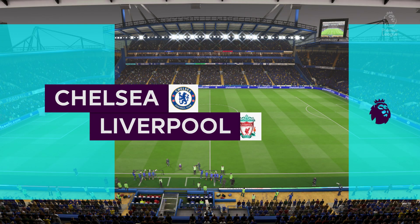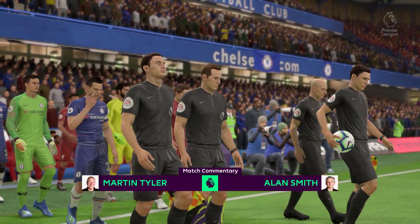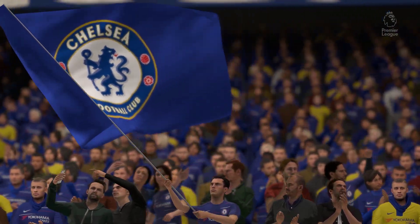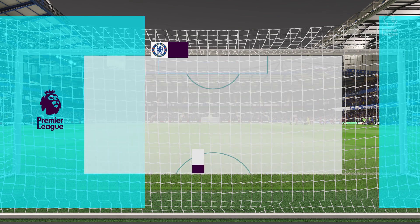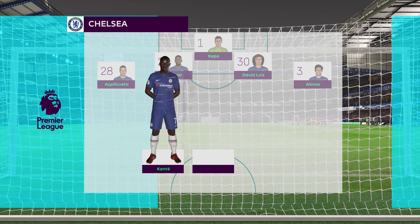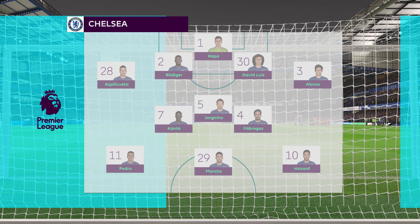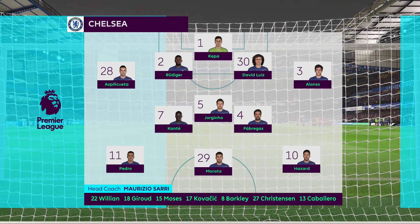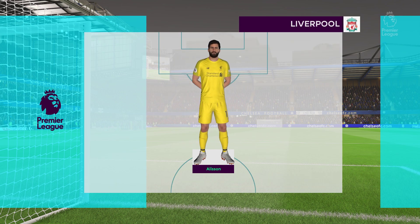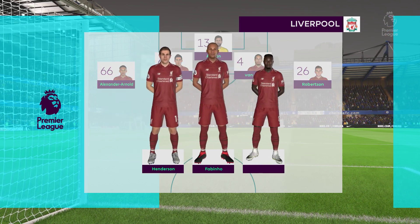Liverpool are in town today, here in London at Stamford Bridge, the home of Chelsea. It's been a fixture that has thrilled us down the years. The Liverpool lads particularly seem to have a spring in their step. Chelsea line up with Marcos Alonso and Azpilicueta as fullbacks, Jorginho plays with Fabregas in midfield, and Morata is the sole striker. For Liverpool, Van Dijk plays with Lovren as centre-backs, with Salah and Mane out wide.